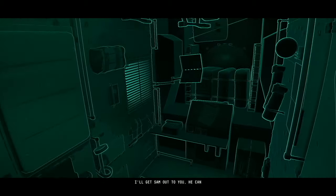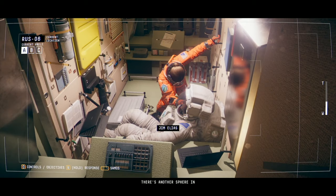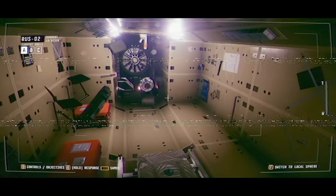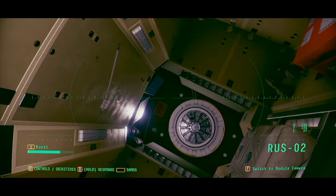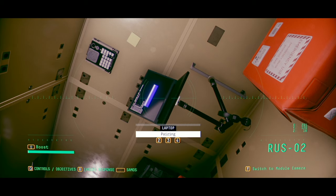I'll get Sam out to you — he can wirelessly connect. There's another sphere in RUS-02 next to the airlock. Use that. A new sphere buddy. Yeah, I think we noticed this one before. So this one's active. I assume it has our upgrades — they were firmware upgrades.